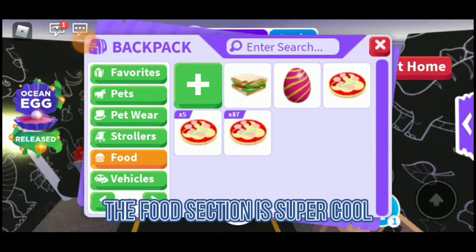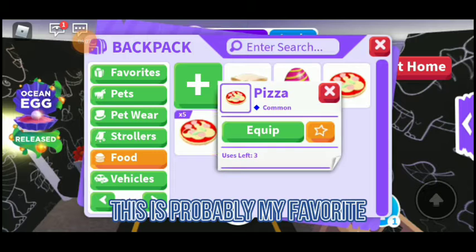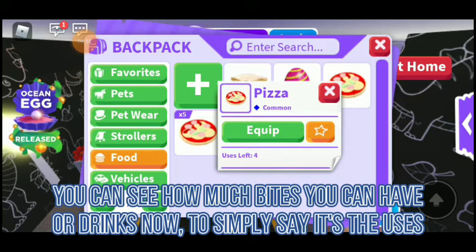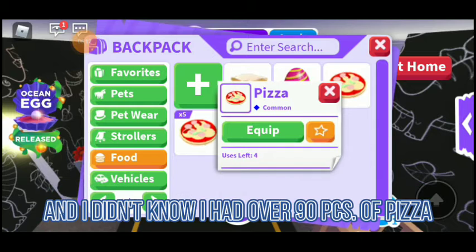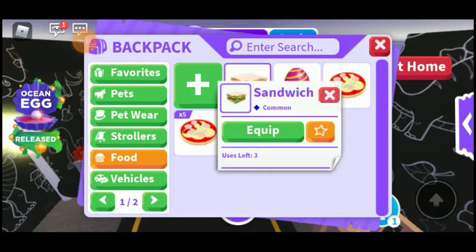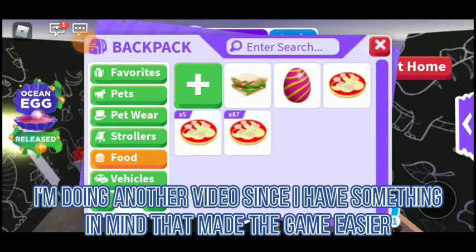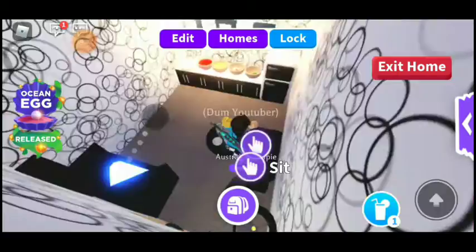The food section is super cool — this is probably my favorite. You can see how many bites you have left on your food, and for drinks it simply shows the uses. I didn't even know I had over 90 pizzas. I'm doing another video since I have something in mind that made the game easier.